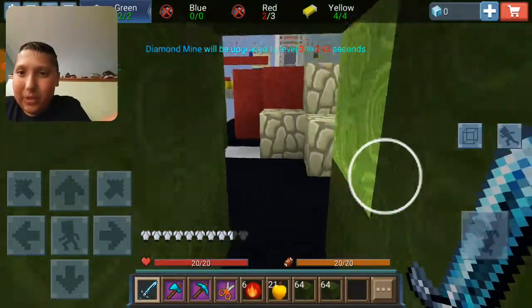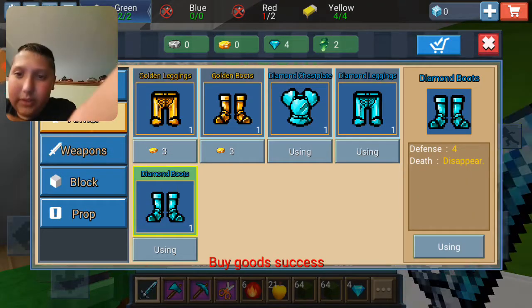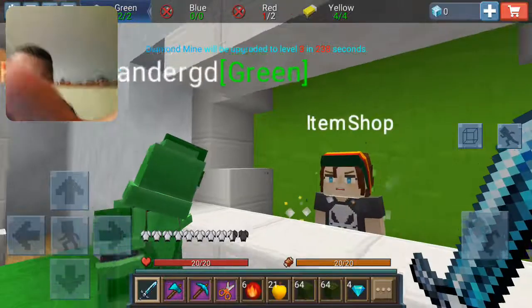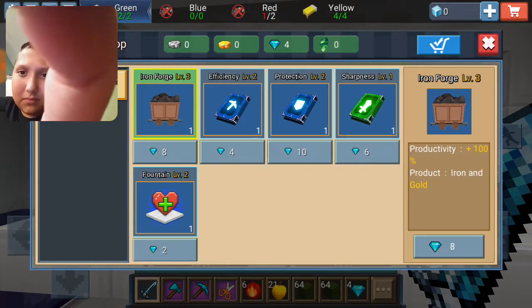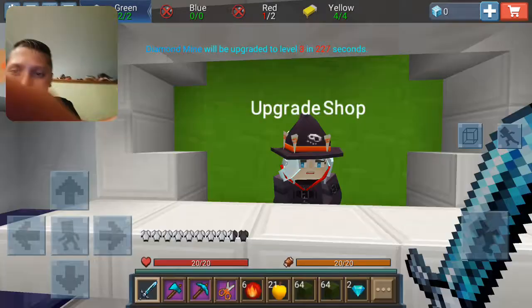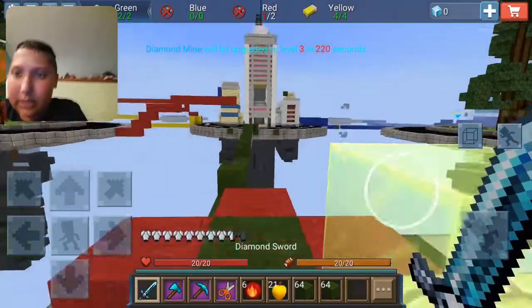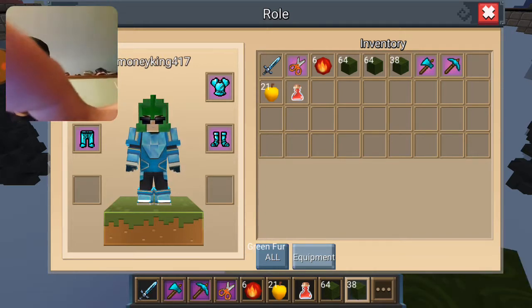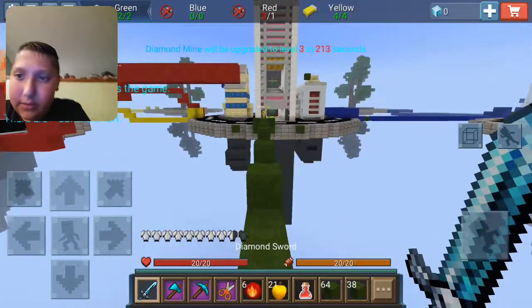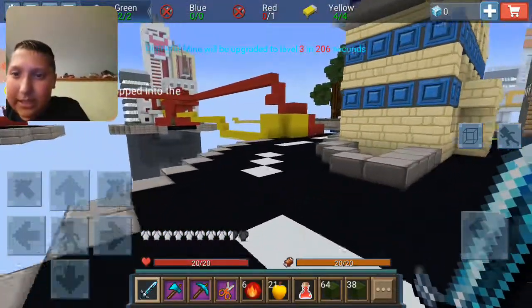Oh, this is a good match. I could have used those for invisibility — I just need two, then we've got two left over. Four diamonds, we can do a lot with those. We have two left, I'll give them to this guy — I don't need them. There's red team. Damn, he has the leaping potion.